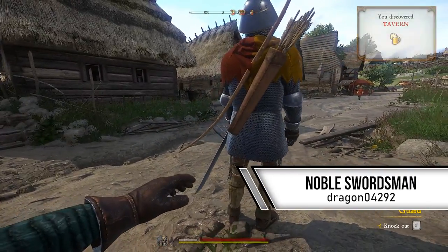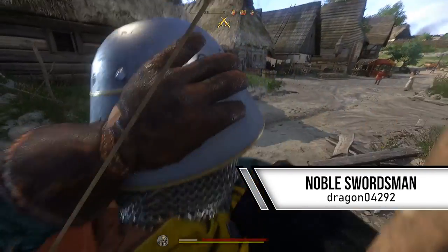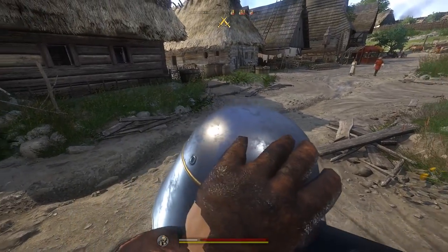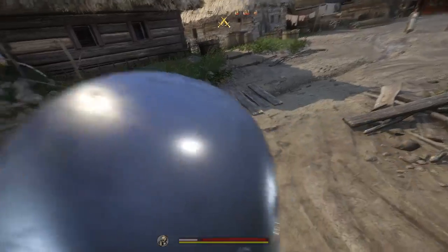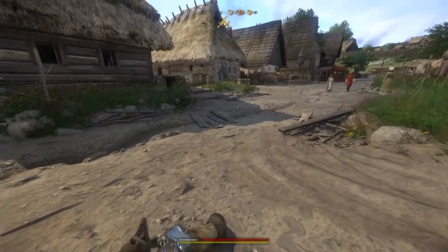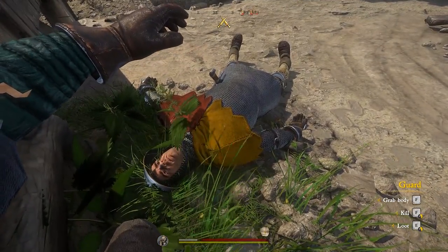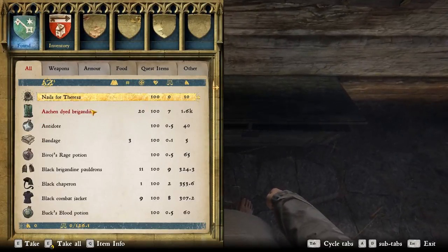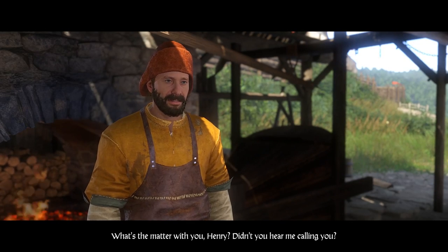The first mod of today is Noble Swordsman by Dragon04292. While not exactly a mod in the traditional sense, Noble Swordsman is a save game file that allows you to begin a new game as a different kind of Henry — one that knows how to use a sword and has some good equipment to boot. Just grab the gear in the starting chest and deal with the guy that claims to be your father.